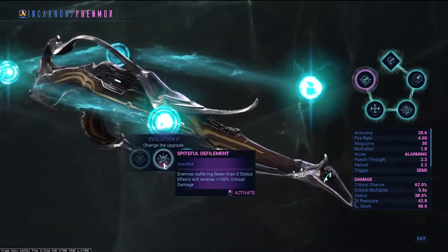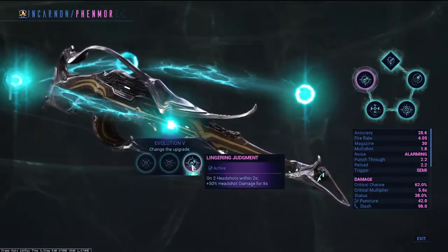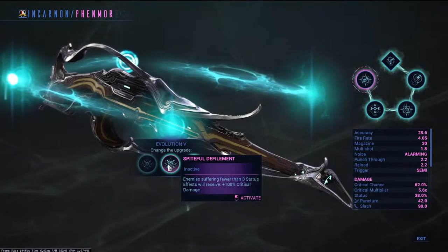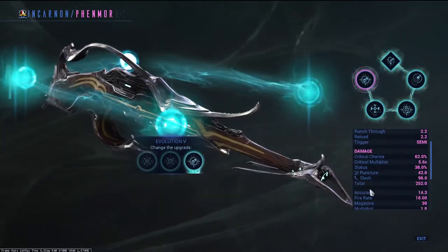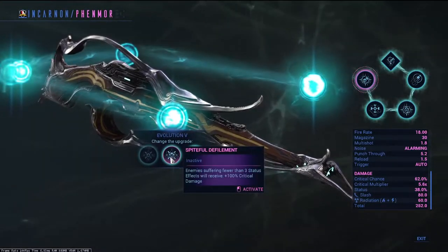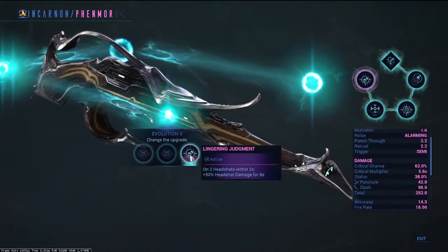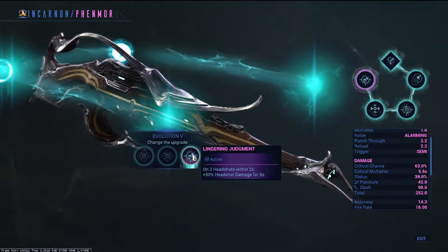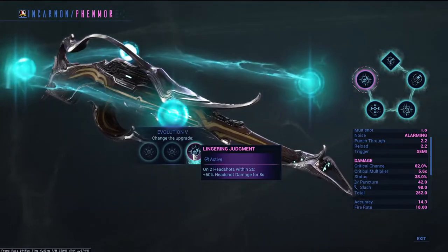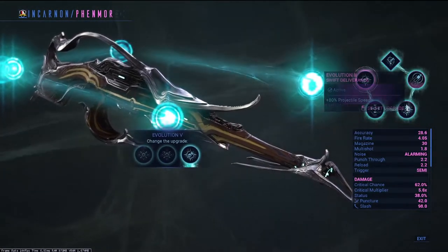Between the next two choices, they both complement what I built the weapon for — a critical build with hunter munitions to allow for weapon and content scaling. The biggest difference is that the middle option, Spiteful Defilement, limits you by only allowing two statuses on enemies at all times, which becomes harder to use if you play with other players or a Warframe that gives status buffs. However, the third pick, Lingering Judgement, becomes a better pick to still complement the hunter munitions build, though it requires a bit more aim to make it work consistently. So those are my evolution picks and thoughts for the Fenmore, summed up as concisely as possible.